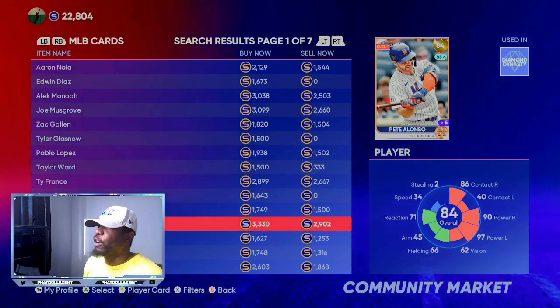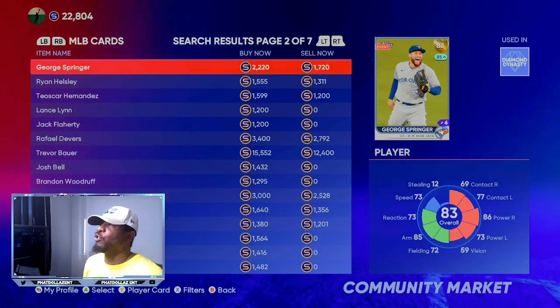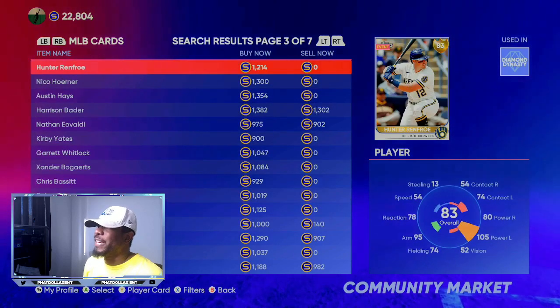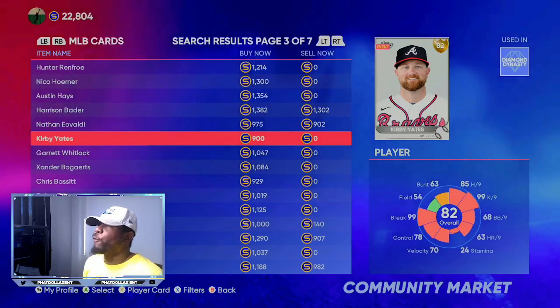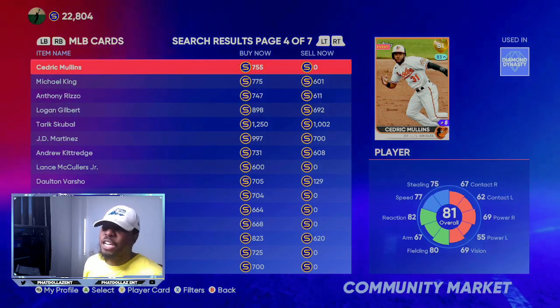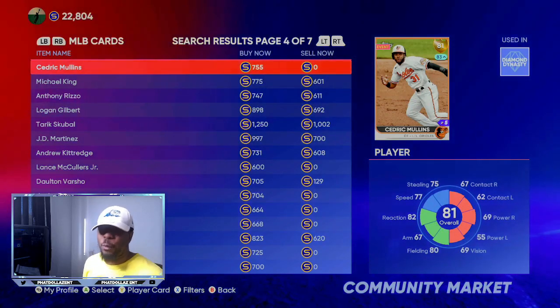Then you have some of these bigger cards like the Pita Lonzo's, and you can go through the marketplace — you have some of these bigger cards that are going to give you a lot of profit. In the next 24 hours, your profit is going to be even more. Some of these cards will be 2,900, 3,200, 3,300.